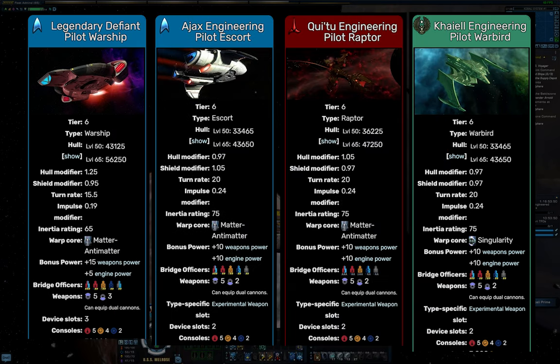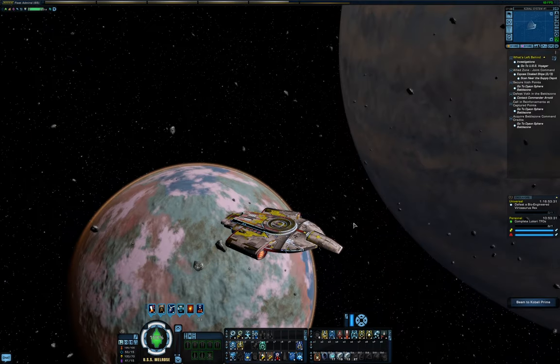The Warbird also has Romulan Battlecloak, so you can cloak mid-combat to escape, but be careful with this as it's not a guarantee. Many ships in the current PvP meta can spot you through cloak pretty easily. I'm going to be focused on the Defiant, but I'll make notes on the other pilot ships where necessary.